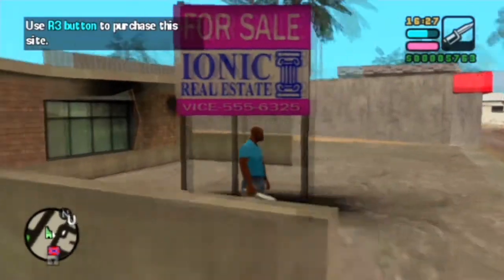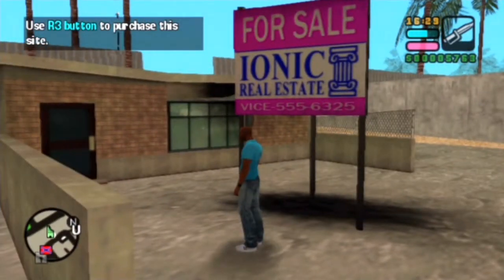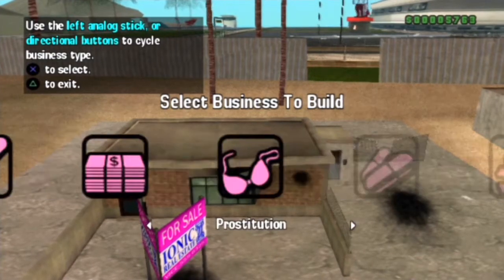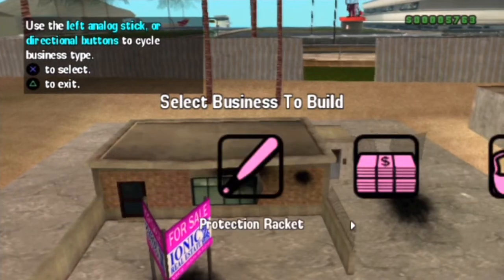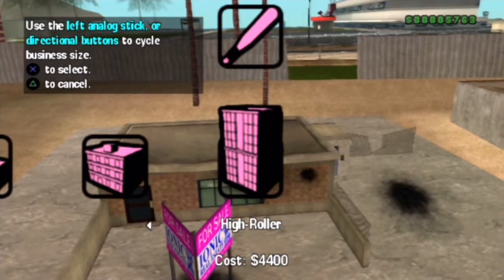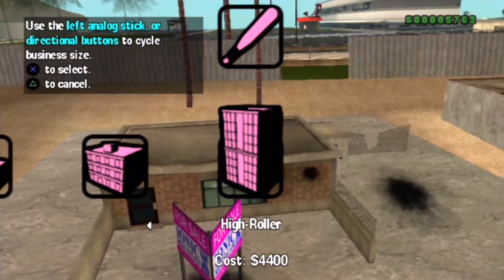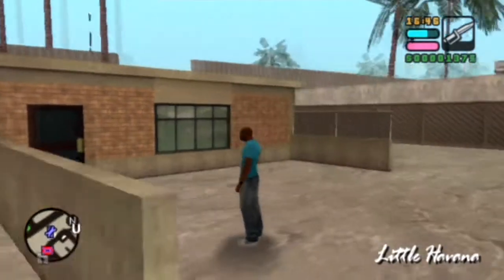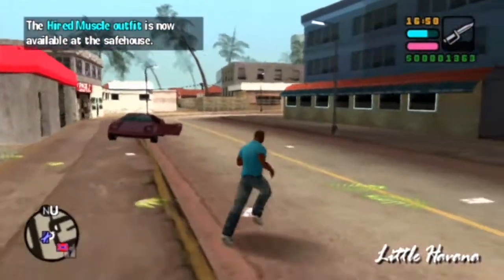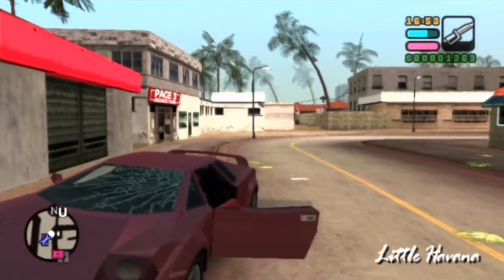So let's go ahead and purchase this property since it is for sale. What kind of business do I want to make here? Maybe a High Roller protection ring - yeah, I think that'd be good. So while that's being built, I also unlocked the hired muscle outfit. I'll show those all off at the end of the video. Anyway, I'm going to go ahead and drive to one of our currently owned businesses.